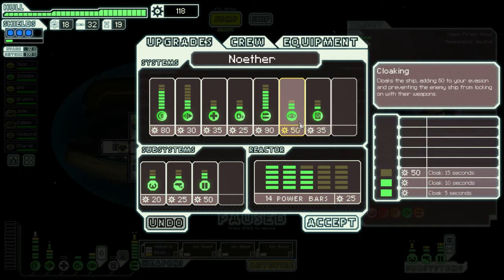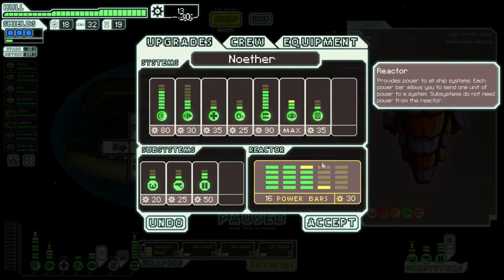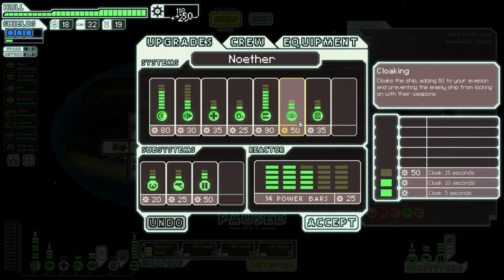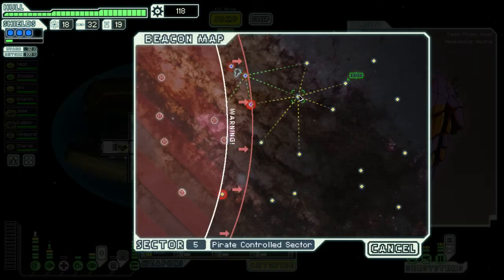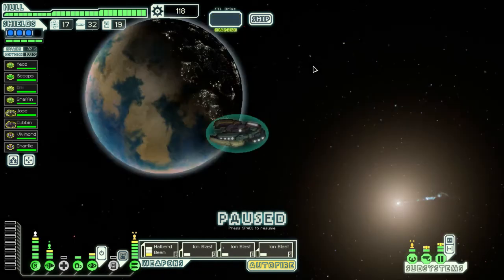I can go for more cloaking and more power — we'll hold off for now and see what we can come up with. We'll jump and try to hit a couple more just before we hit the exit.